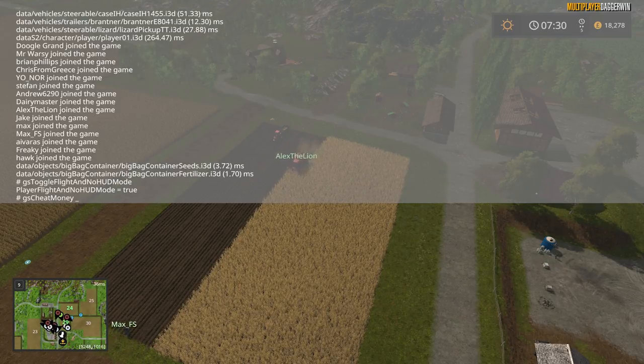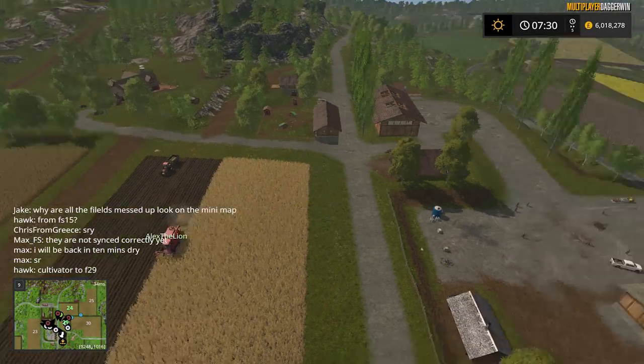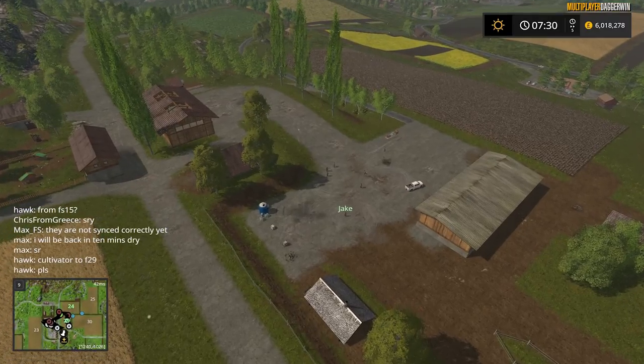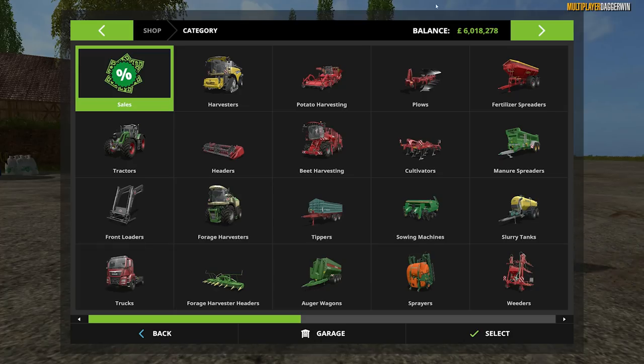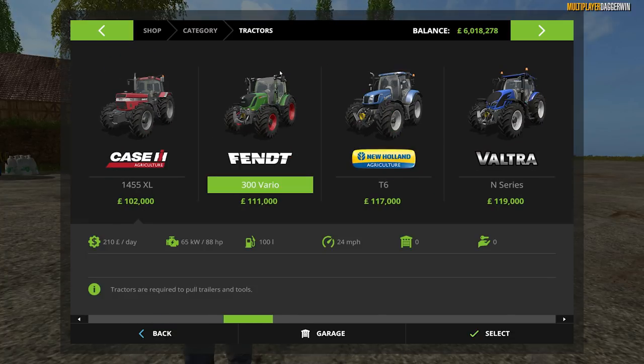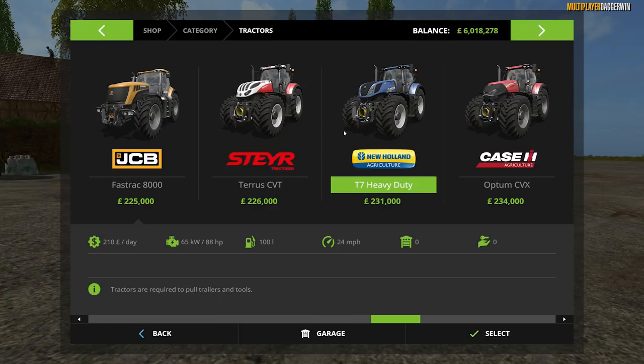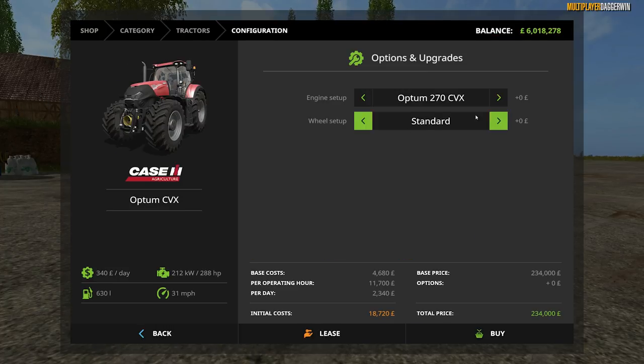It is fine to cheat in multiplayer. I think £6 million is going to be the right amount for us. We won't add anything else after this because I think that will cover everything very nicely. Let's go into the store. What we need to do is buy up to 16 tractors, probably about 14 because we'll have some combines as well. As this is a fairly big farm, we're going to need some power.